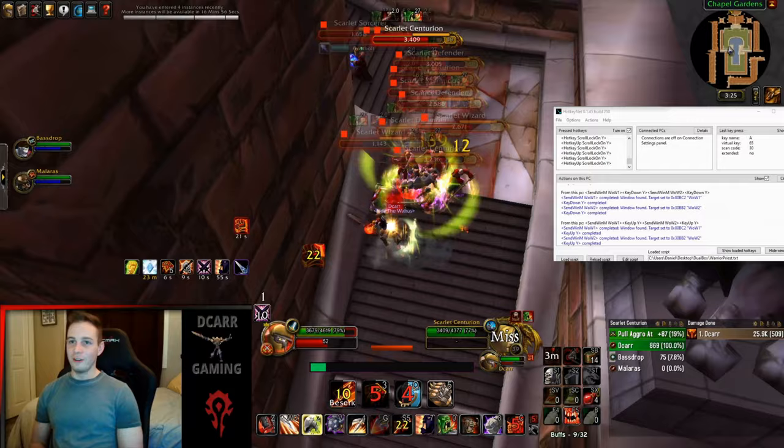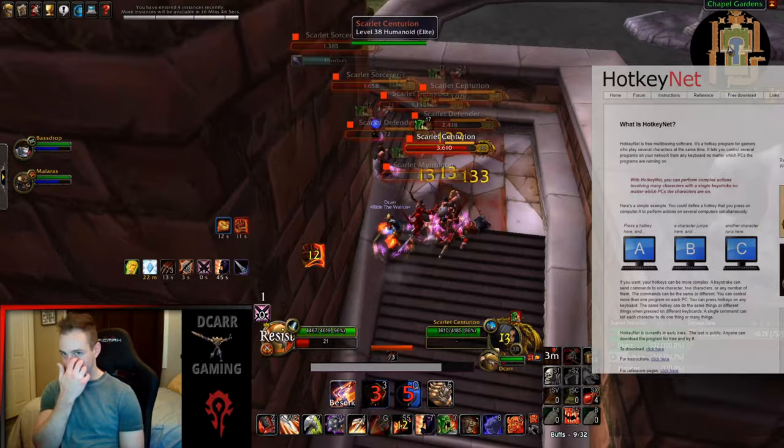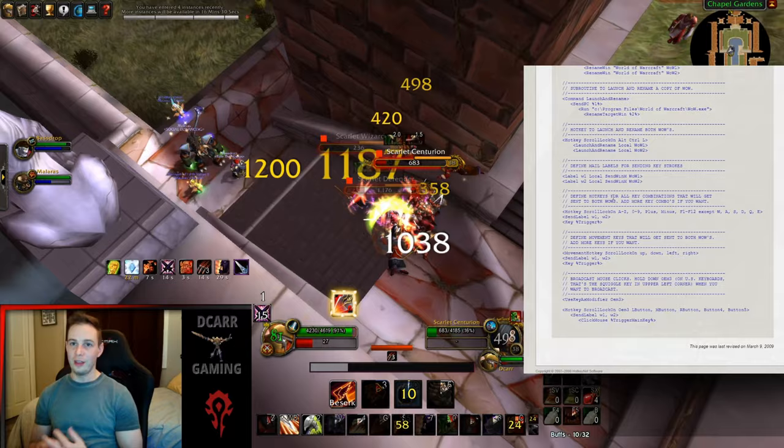Right away I wanted to get more efficient with this method, so I looked into some dual boxing software. I found some basics that are more than good enough for me right now. I downloaded AutoHotkey, which is free software, and then took a basic example script that they provide on their website. The script is designed for two WoW clients running on one PC.